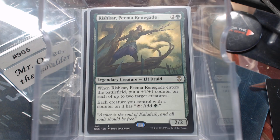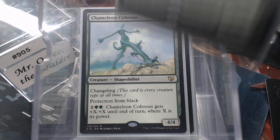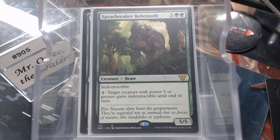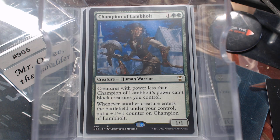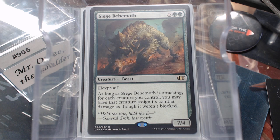This was the only one I had. Rishkar just passes out two counters. Chameleon Colossus doesn't deal with counters, but it says 'I'm really, really big and I like to get doubled.' Spearbrick Behemoth makes them indestructible — the restriction of power five or greater is probably not that big a restriction in this particular deck. Champion of the Lambhold is amazing. Tusk Guard Captain gives them all trample. Siege Behemoth: as long as it's attacking, for each creature you control, you may have that creature assign combat damage as though it weren't blocked — they all have essentially super trample. And it's hexproof. Yes, it's seven mana, but that can be a game-winning scenario with a big enough creature.